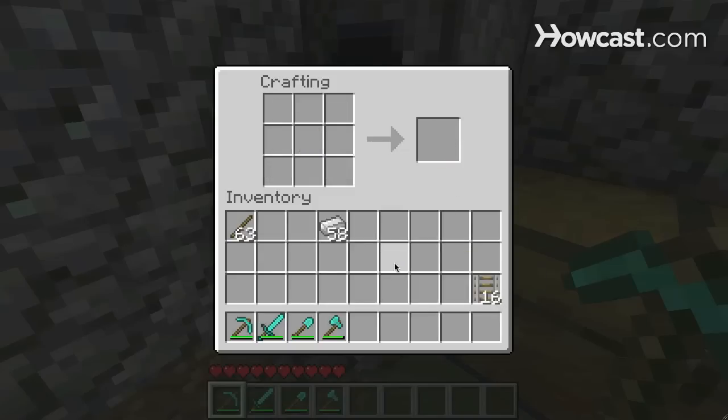Pull those down and let's build a minecart. Place your ingots like so, and you have a minecart.